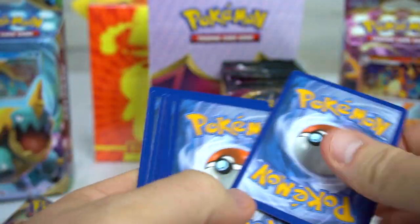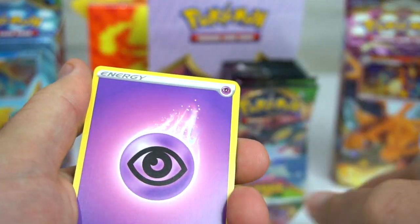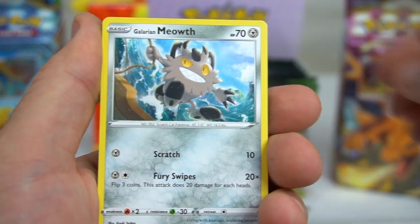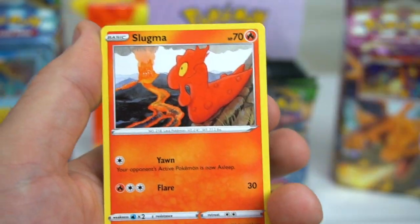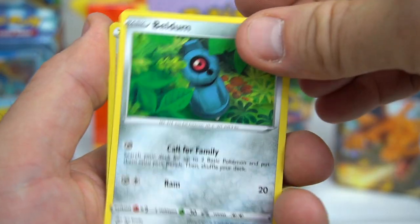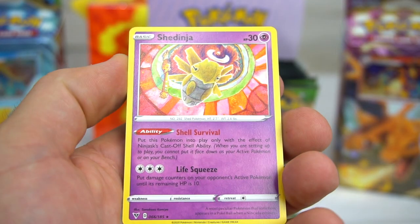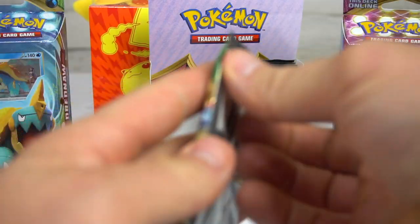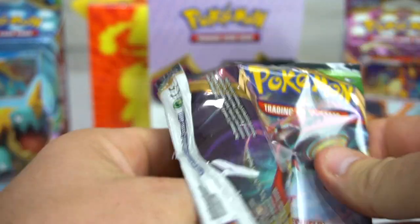Next pack — Psychic energy — Excadrill, Magcargo, Nessa, Galarian Meowth, Chimecho, Blitzle, Slugma, Beldum, Allister, and Shedinja. I wonder what pack number we're on at this point.